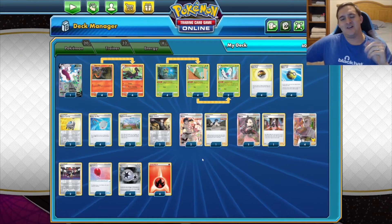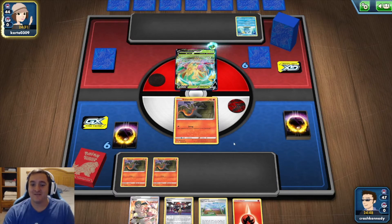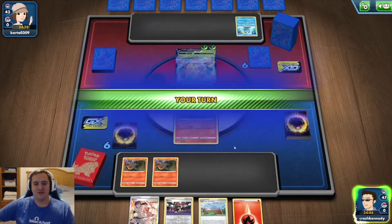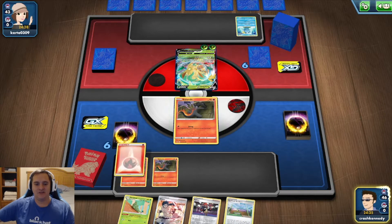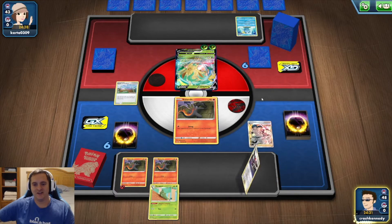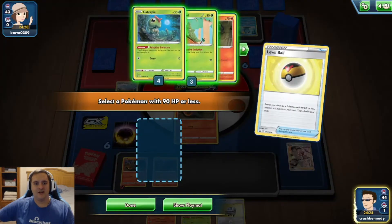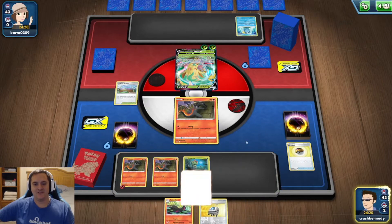Let's get into some matches on the ladder. Looks like we're going up against Leafeon, which is weak to Fire — great for us. We start off with three Salandits but nothing else. We drew a Metapod which unfortunately doesn't help right now, so this might be a little tough. We'll go ahead and attach to the bench, play down Turffield Stadium and Bruno because we need to get Caterpies down.